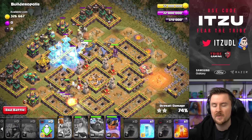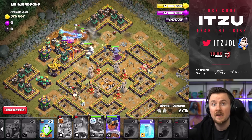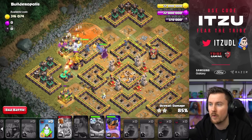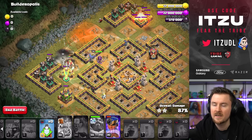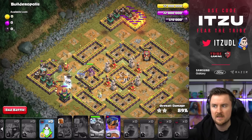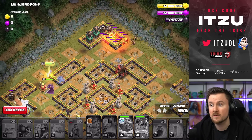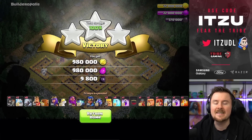Now you can understand why I say you should have decently upgraded heroes — otherwise this could get tricky. The Flame Flinger is still looking good, the Royal Champion is looking good, we use the Royal Champion ability, defenses are going down. With so many Skeleton Traps in these challenges, Electro Titans are just the way to go. If you want some free 30 stars, that's exactly how you do it.